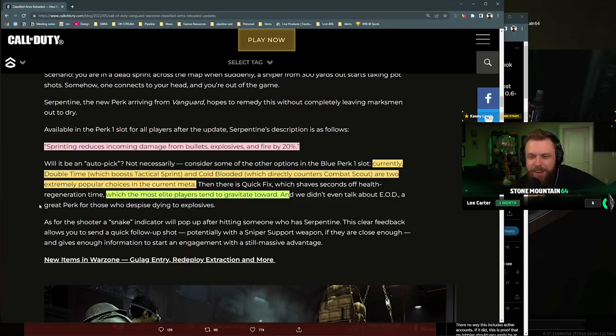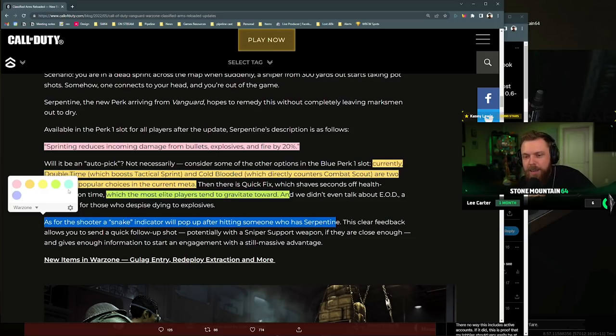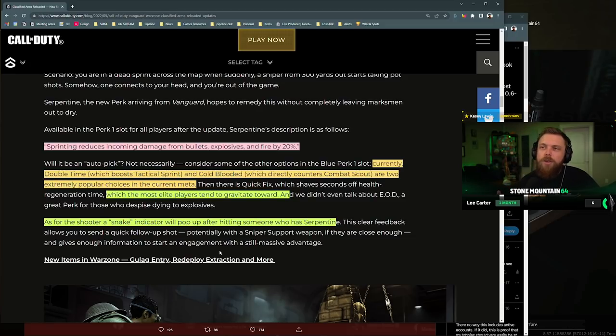EOD is pretty good actually — great pick for those who despise dying to explosives. People who like to camp will use EOD. The problem is Quick Fix is going to give you more value in the majority of situations and it's more versatile. As for the shooter, a snake indicator will pop up after hitting somebody with Serpentine — I actually really like this, because if you hit somebody and don't knock them, you're not sure if it's because you hit upper torso.